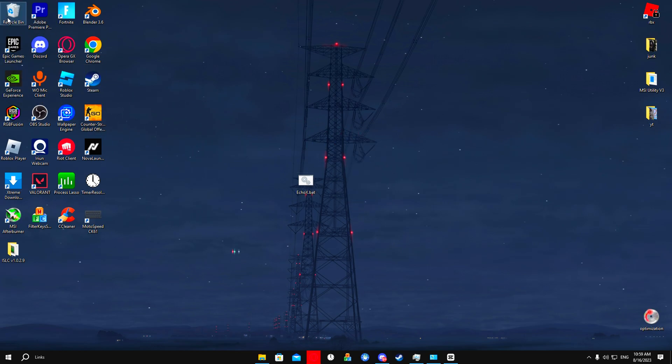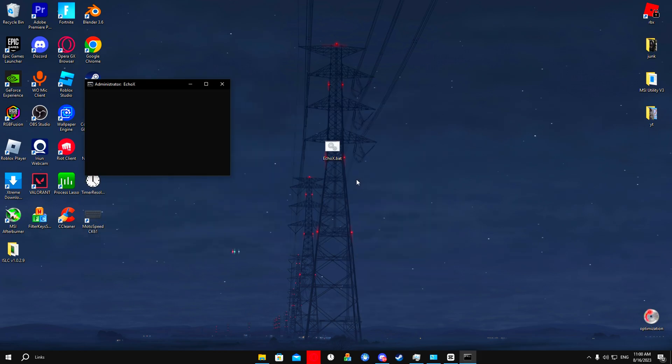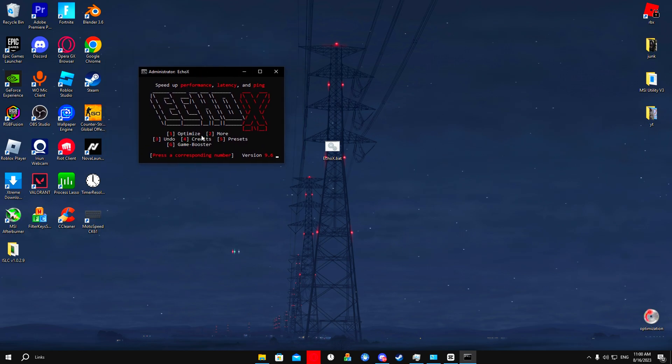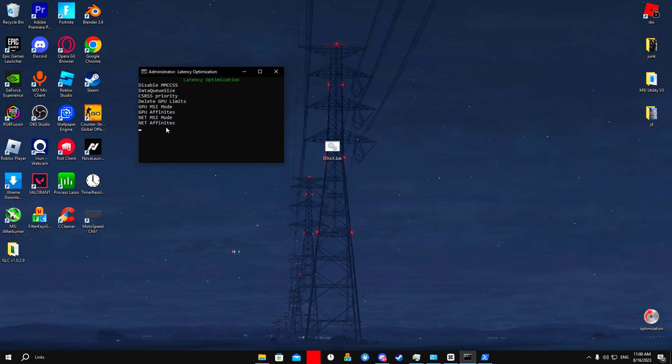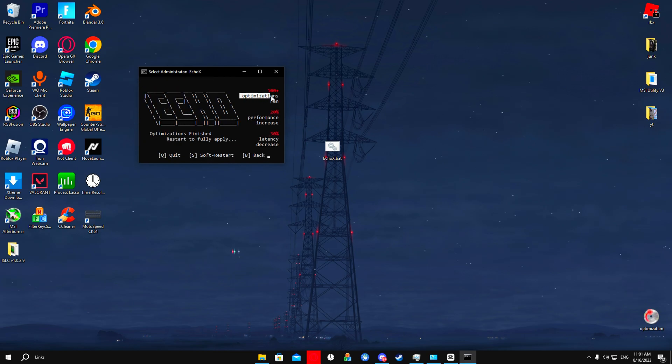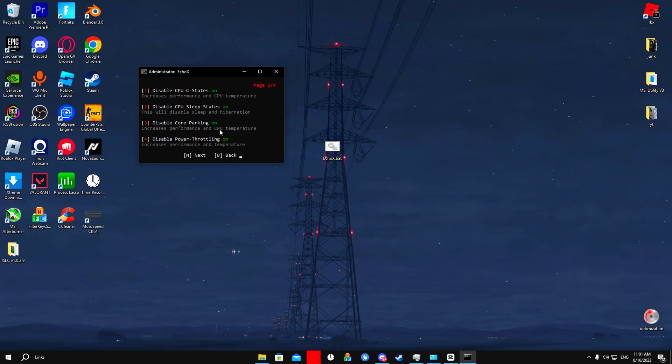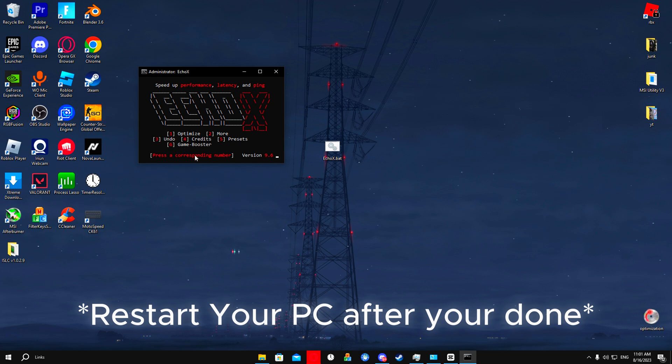You can delete the installer files if you'd like. After you've downloaded EchoX, run it as administrator. It will say 'Echo is no longer receiving updates — would you like to install Echo X?' Press N for no. Press N again. The tool will show up. Press 1 to optimize, and it will start optimizing your PC internally. It will make various changes. For my PC, it optimized 100+ items, with a 20% performance increase and 30% latency decrease. Press B, go to More which is option 2, make sure everything is on, then press B again and you're done.